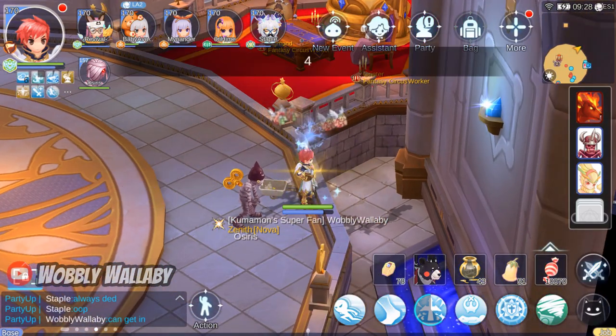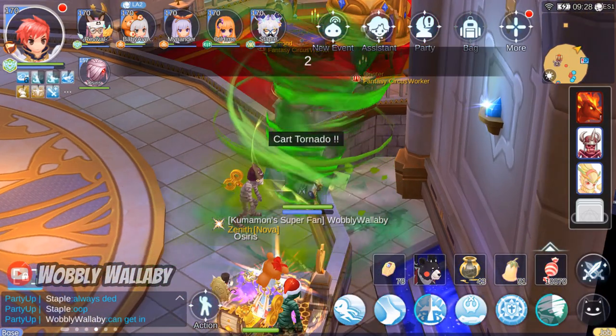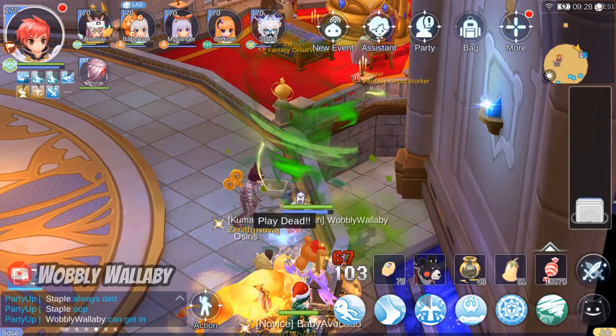Wave 6 — Whirlwind and Lightning Bolts are both unavoidable damage, and we get smashed with both in this wave. The only way to counter this is to heal up and use berries. The monster card is easy. The hardest part is surviving the massive amount of damage dealt over time by that unavoidable damage. Wave 7 — Fire Ox again. This time I play dead properly. The other 2 monster cards are easy.